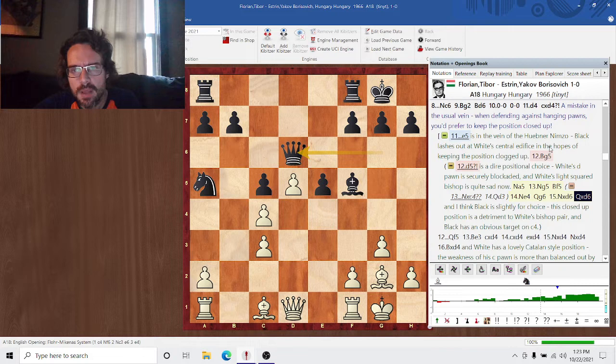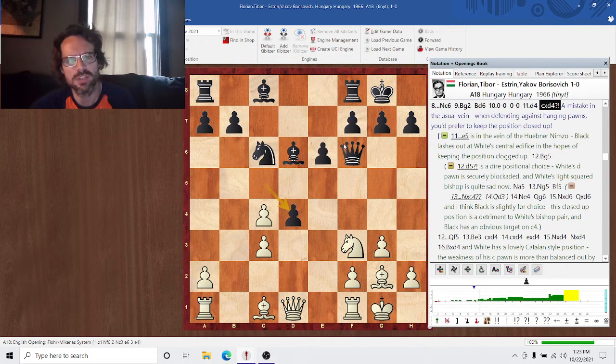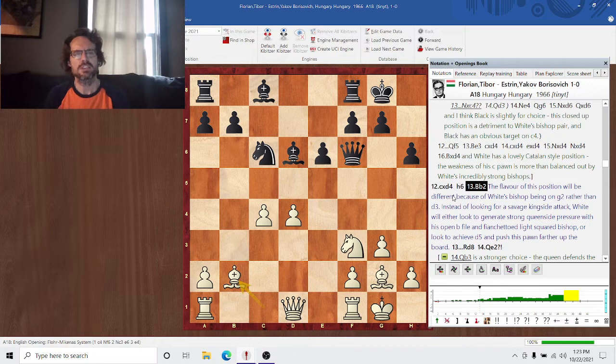Taking on d4 opens things up way too much. Bishop g5 is the best. This would still be comfortable for white — this is very much in the vein of the Catalan. Both bishops are aimed quite beautifully at the black queenside. Queen e2. This is a good time to take stock of the position.